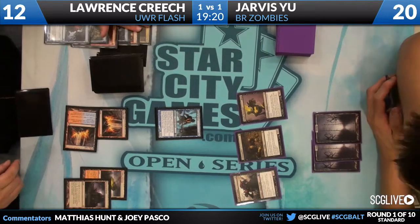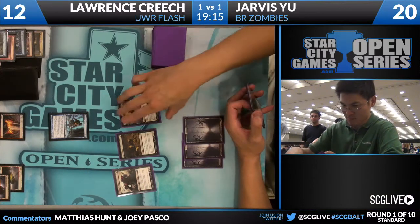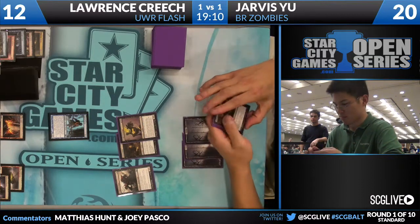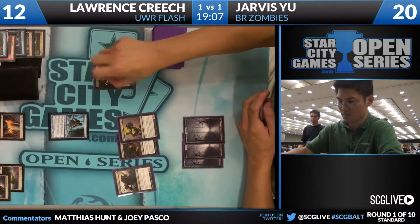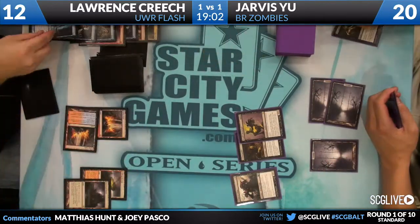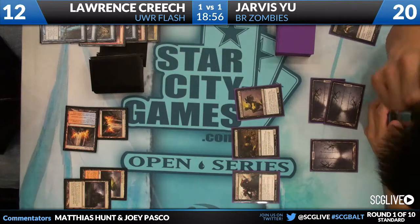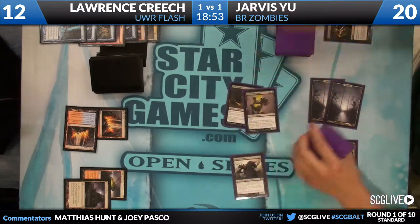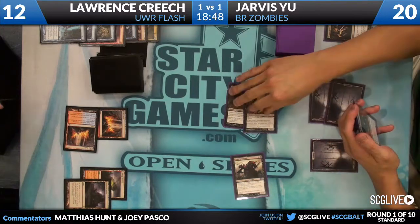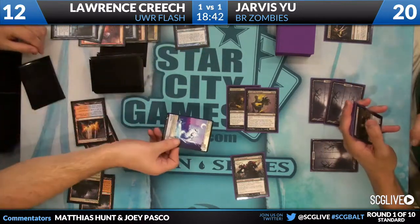A Geralf's Messenger from Jarvis — all black mana. Preach is going to be pretty hard-pressed to deal with this board. You can always miracle a Terminus. Lawrence Thought Scours himself again — we see a Snapcaster and Pillar of Flame in the graveyard, not where he wants that. Jarvis now has no more lands but has a pair of Thundermaw Hellkites, which are non-cards right now. He uses Ultimate Price on the Augur of Bolas to clear the way for his zombie horde, and swings all three — Lawrence can Moorland Haunt but Gravecrawler comes back, so it's a completely safe attack for Jarvis.